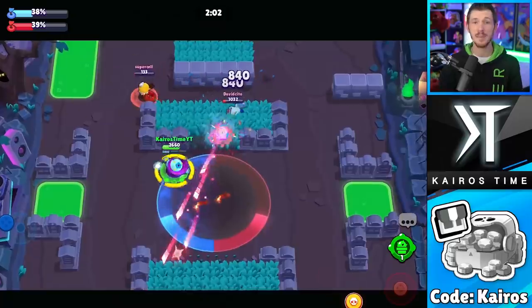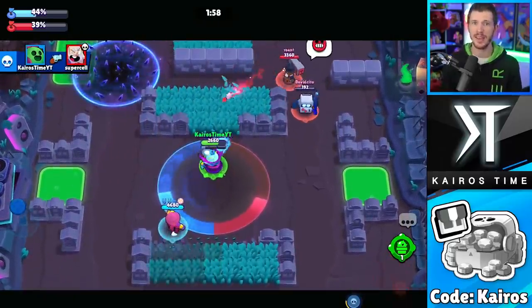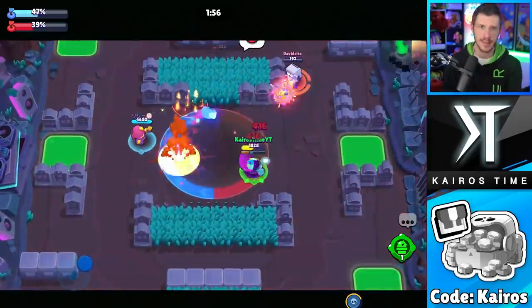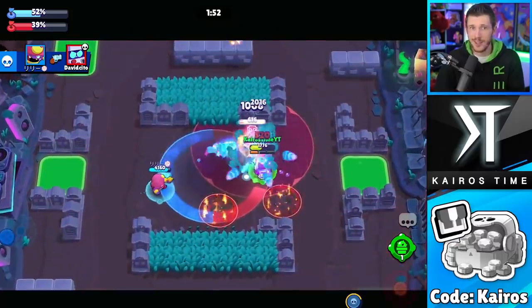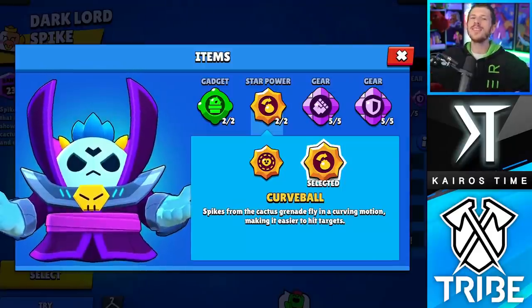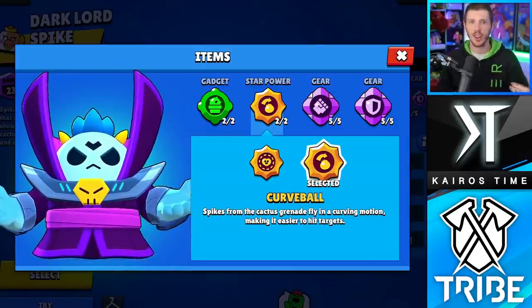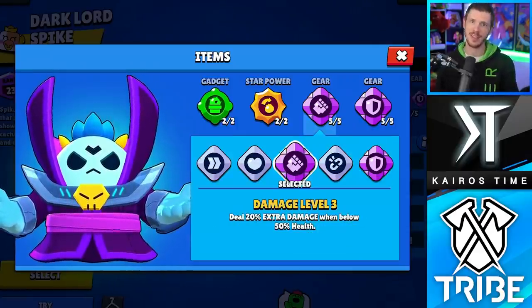Keep in mind, Brawlers like Speed or Resistance could actually be better on Spike, but they depend on the map you're playing and the Brawlers you're facing. So while these two gears might be best for Spike overall, you're eventually going to want to get the other gears for him anyway — but that's true for all Brawlers. Overall, this is Spike's best build: his Curveball star power, his Life Plant gadget, with the Shield and Damage gears.